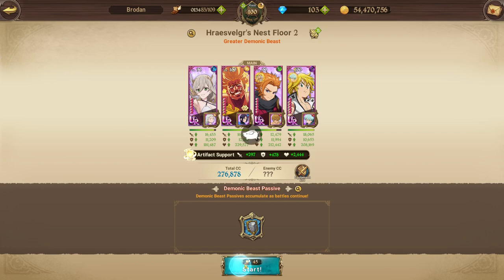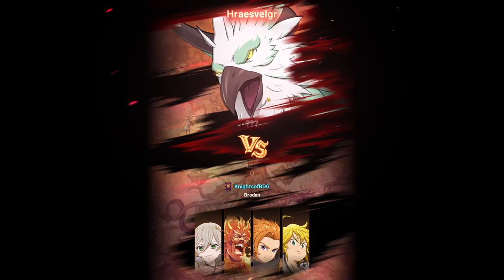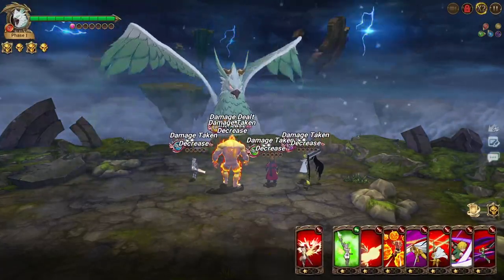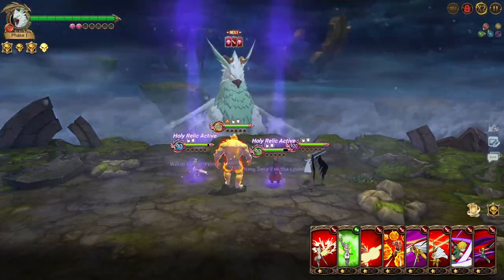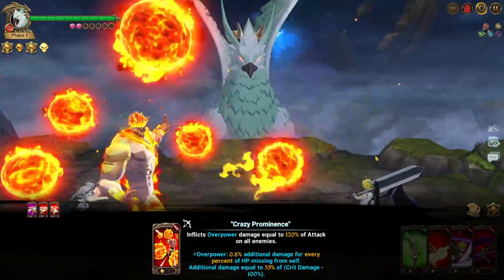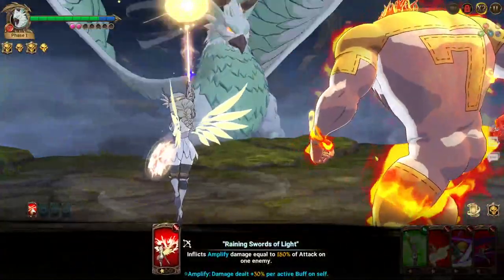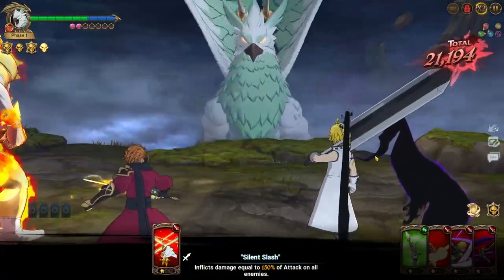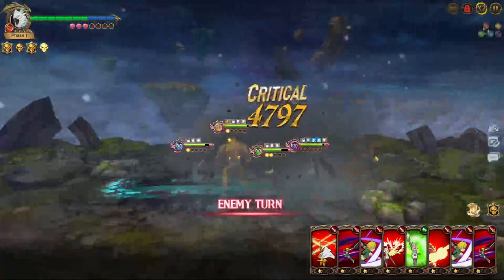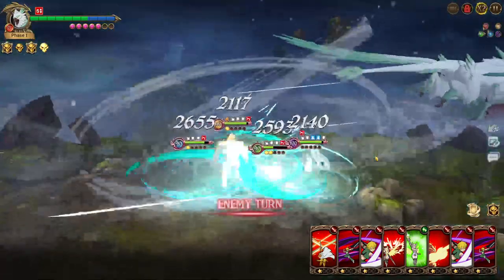Next we have floor two. This is the floor where we have either the taunt or death damage piece, which I'll show you what I mean. We're going to start off the same way: two single targets, Escanor card, and then an AoE. The middle part of floor two is definitely the most annoying. You need to make sure you have your death ults or your death damage for the second phase of the blue health bar if you're using that setup, or at the very least make sure you keep a taunt for the second phase.